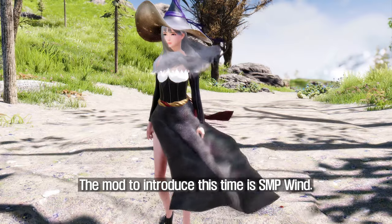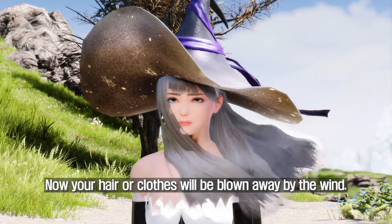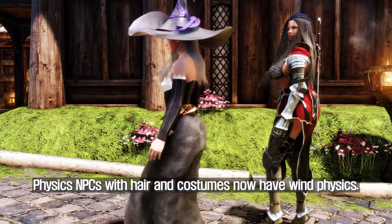The next mod to introduce is SMP Wind. The SMP Wind mod adds wind-blown physics to the Skyrim world. Now your hair or clothes will be blown by the wind — and it's not just your character. NPCs with physics-enabled hair and costumes now also have wind physics.